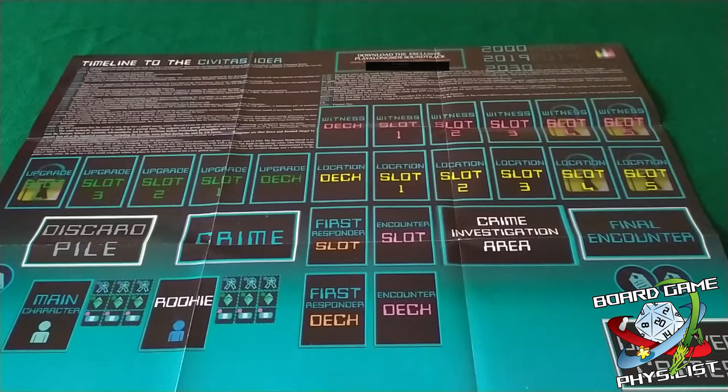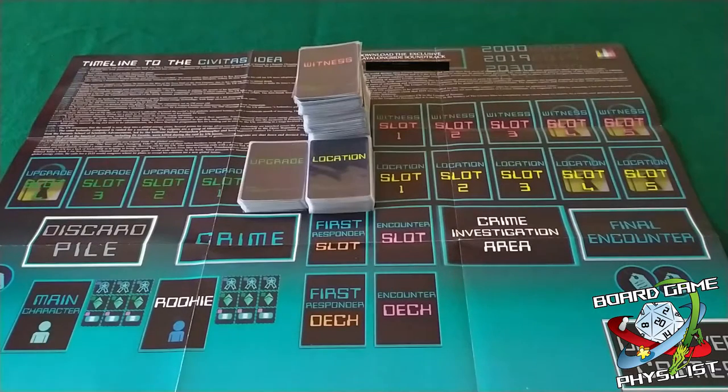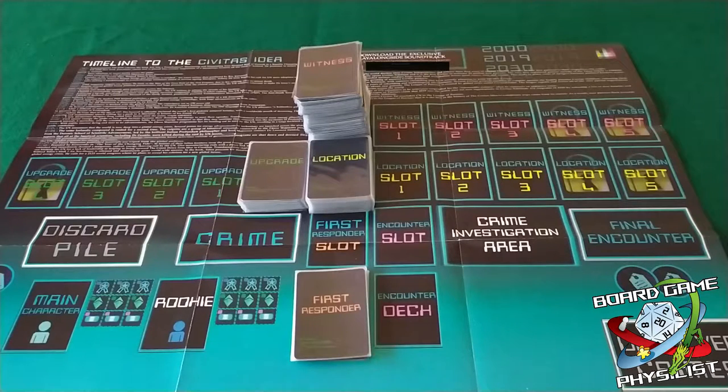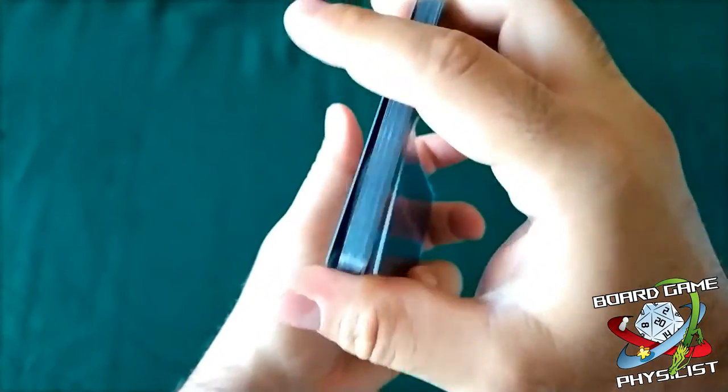The setup is not long at all and the mechanics are easy to learn. Let's begin by dividing the cards into Witness, Locations, Upgrade, First Responders, Encounter, Main Characters, and Rookie, shuffling each one.